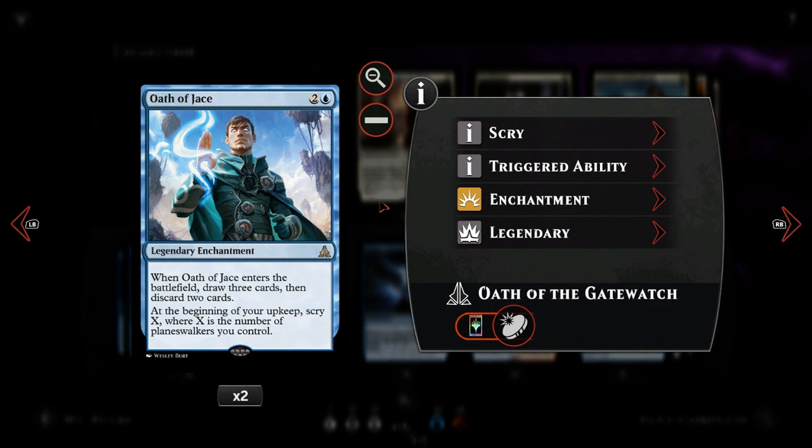Then we have Oath of Jace. For two and a blue we draw three cards and discard two. The rest isn't super relevant, though we do have a few planeswalkers, so at the beginning of our upkeep we scry X where X is the number of planeswalkers we control. The important part is draw three, discard two — a way to trigger Sphinx's Tutelage three times for just three mana. And if we have madness cards, we can discard those for value.